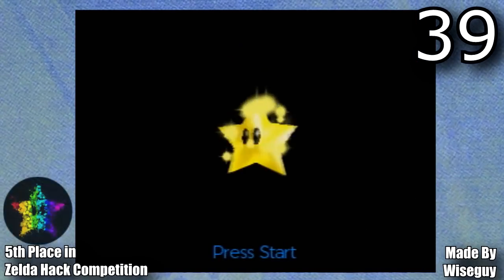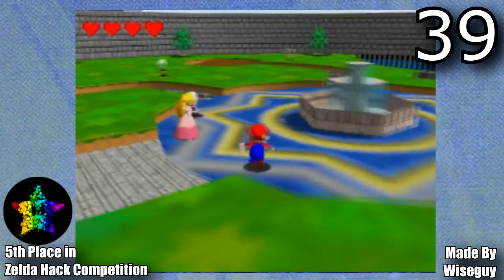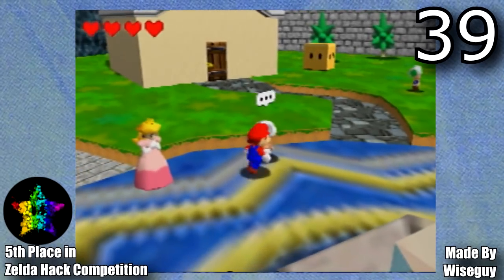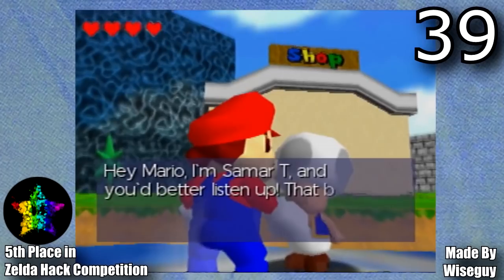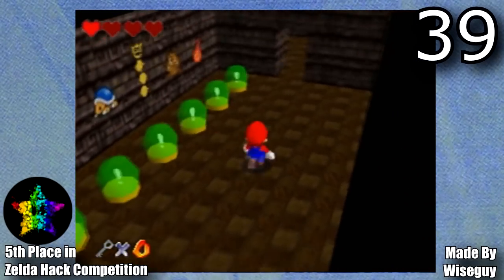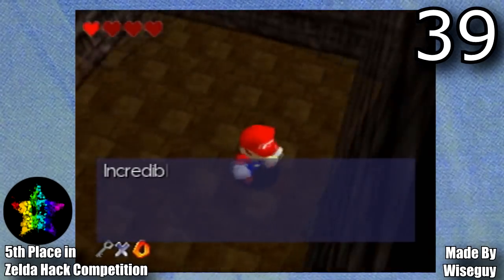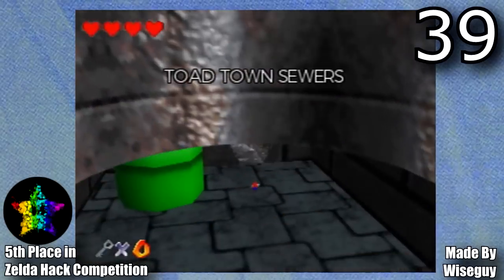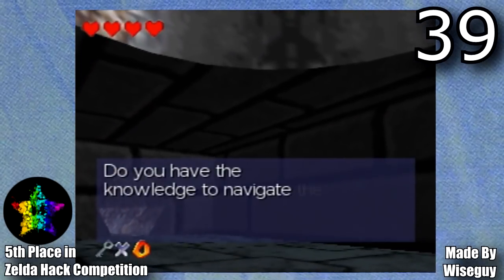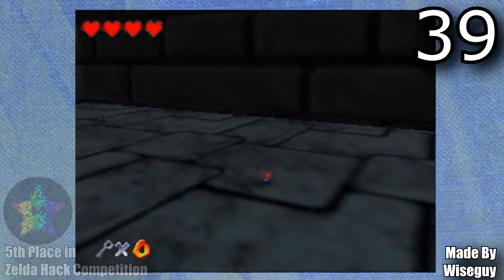This is The Legend of Mario: Star-Sailed Castle, made by Wiseguy. This hack was made for SimpleFlip's Zelda hacking competition and ended up taking 5th place. This hack is a mix of Mario 64, Paper Mario, and The Legend of Zelda — and this trio mix is honestly so cool. It took me well over 4 hours to complete because it has a pretty high difficulty. I had a really hard time on the final boss, but I would really recommend this one, especially if you're into Paper Mario and The Legend of Zelda.